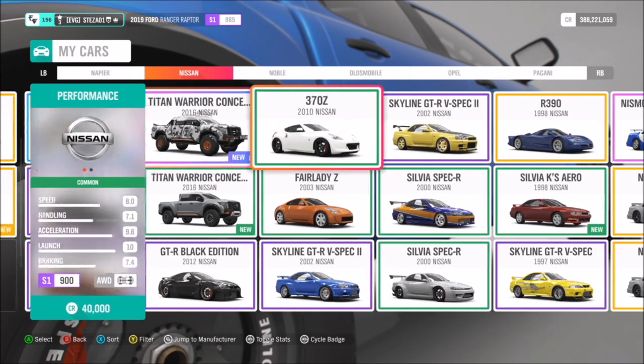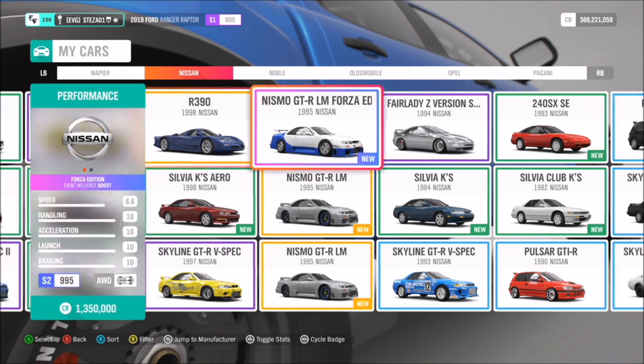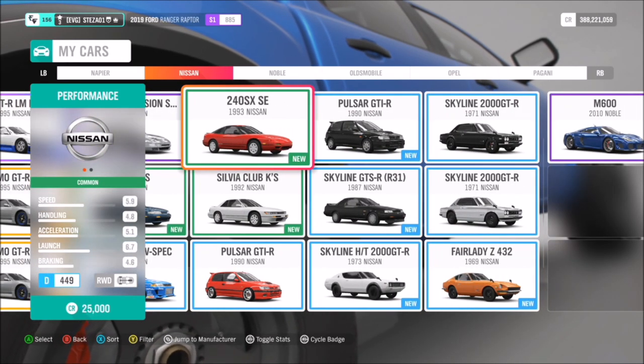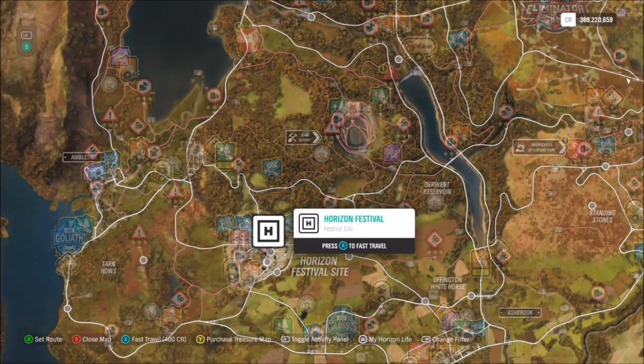First of all, you're going to want to pick yourself out a Nissan. I'm sure a lot of you have Nissans — pretty much every garage should have one anyway. So pick whichever one you want to use. I went with my '97 Skyline R33, but you can pick whichever one you want.